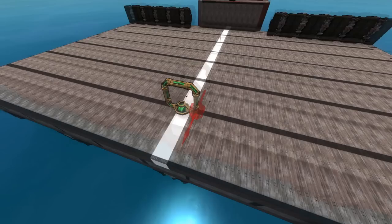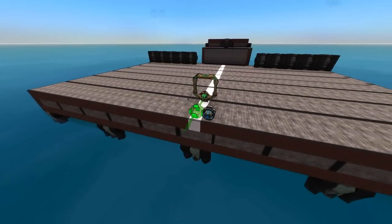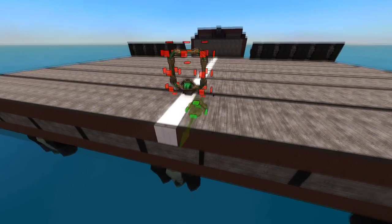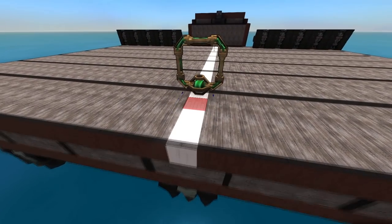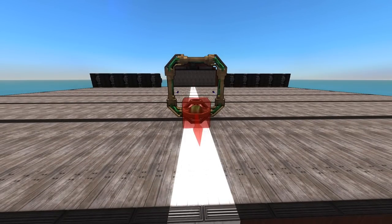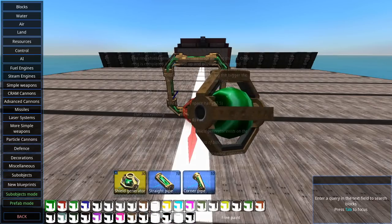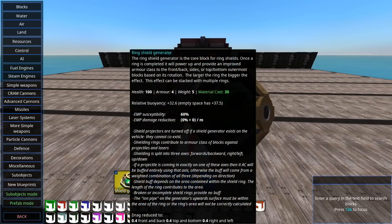So what is a ring shield and what does it do? As opposed to planar shields, which project a mystical energy barrier that occasionally stops stuff, ring shields just increase the armor value of blocks on whatever craft they're on. Here we have the smallest ring shield available, which is a three-by-three loop consisting of two kinds of blocks: the shield generator itself, which is the core block. Once a ring is completed it will power up and provide an improved armor class to the front, back, sides, or top/bottom outermost blocks based on its rotation. The larger the ring, the bigger the effect, and this effect can be stacked with multiple rings.